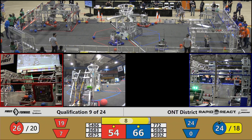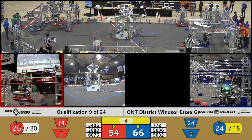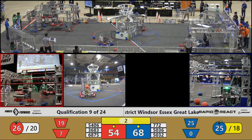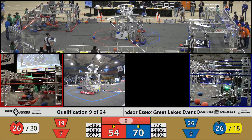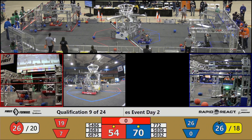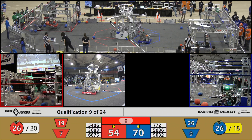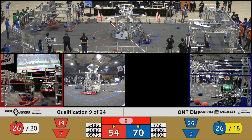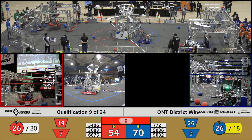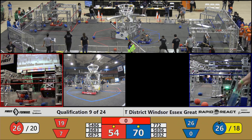Team Dave takes a shot from really far away, they miss that one short. Four blue cargo just bouncing around. Rinse Cycle in the upper hub — blue alliance with a lead right now, nine cargo in the upper hub. Red alliance needs to play some catch up. Three cargo go off for the red alliance, blue matches with two upper hub cargo of their own. Two more red cargo shot up by team Dave.